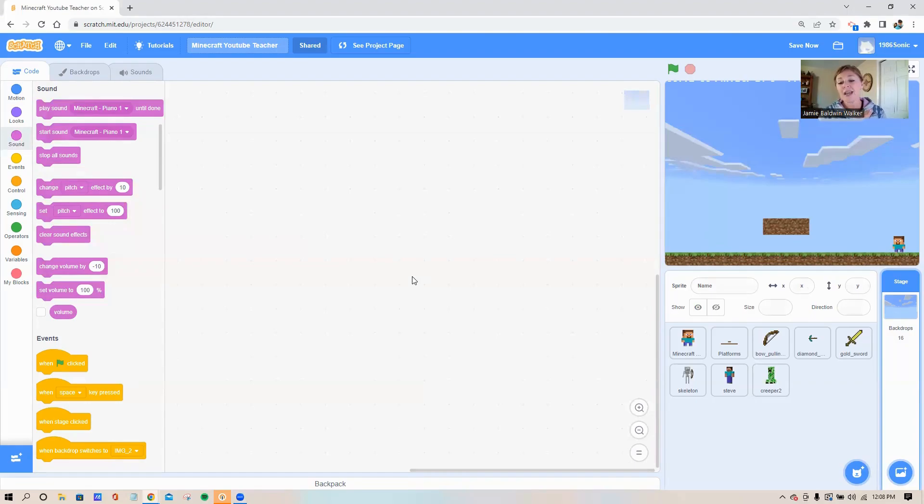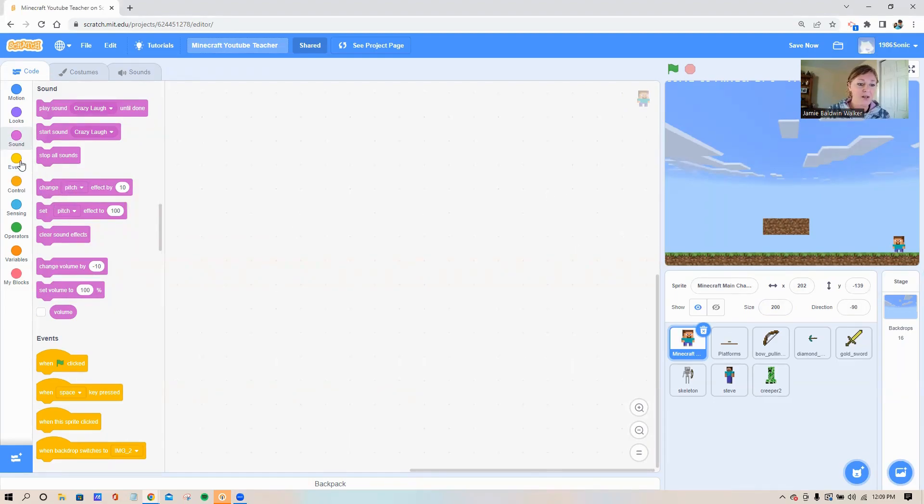First thing we need to do is get Steve moving back and forth and jumping up and down. This code is going to be a little more advanced because today we need to code in some variables like x velocity and gravity. This will make it so Steve can actually land on our platforms, fall down when he's not on a platform, and stop falling when he hits one. It's a technical code but a lot of fun.